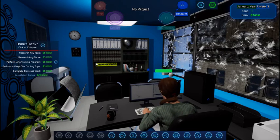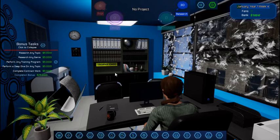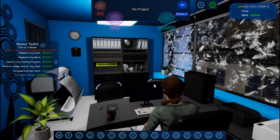Our room starts blue because that's kind of how I had it set in the previous game — it holds over your color choices from game to game, which is nice. So I don't have to try to get it back in here. You can adjust your power, adjust how far the blinds are closed and how much they roll — they can be animated. It tells you what song is playing. We'll select room color right here where you can change it, and preview the changes with the floor changing colors.